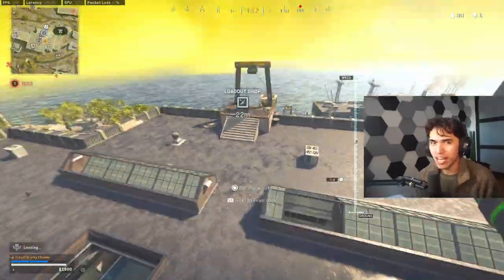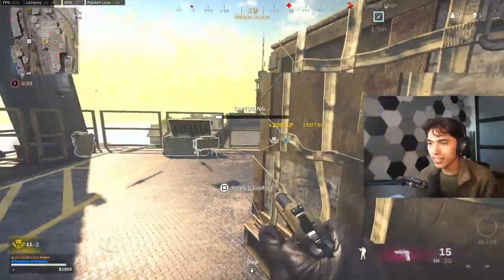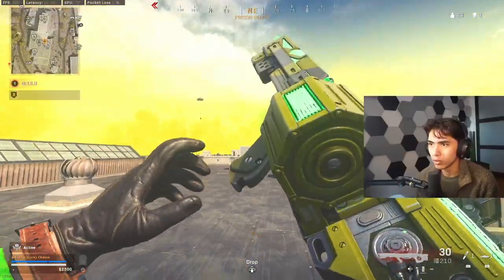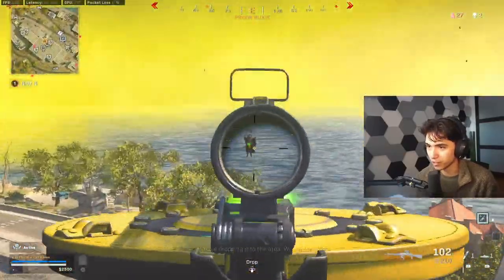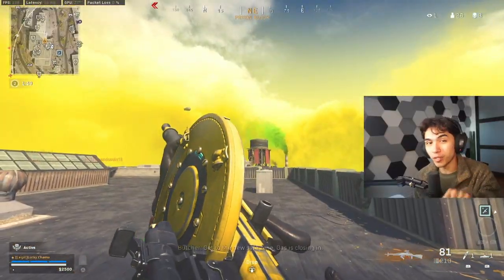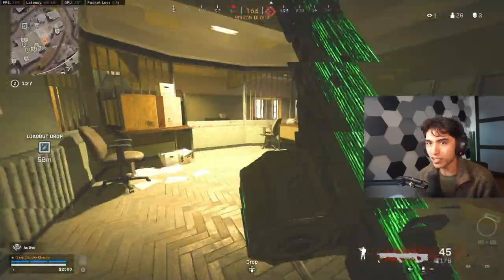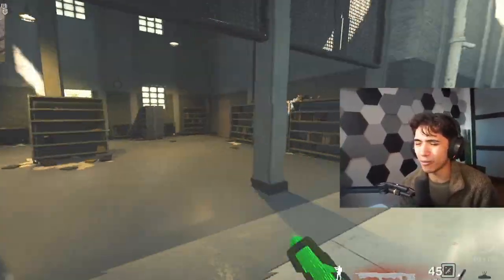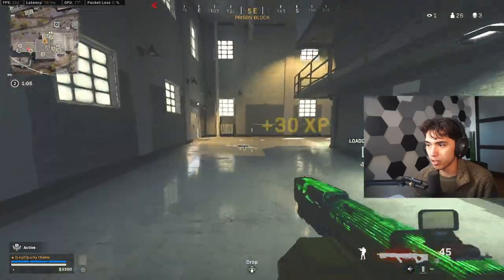We got our hands on a newer bundle that just released. It comes with two guns — the Owen Gun and the Kar98 — and I'll show you guys how this looks. It also comes with a free kill charm. I like the design on this one a lot better, but there's no assassination. It does have a character skin and stickers.